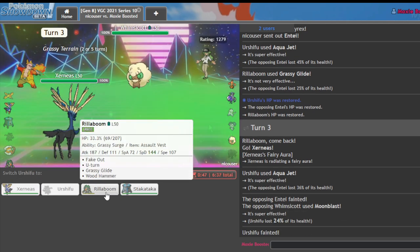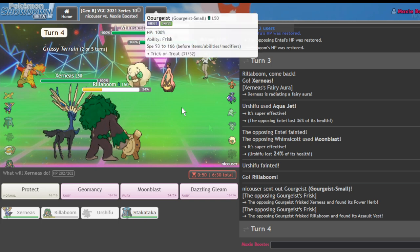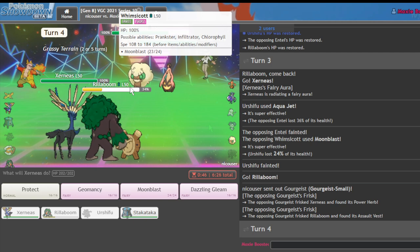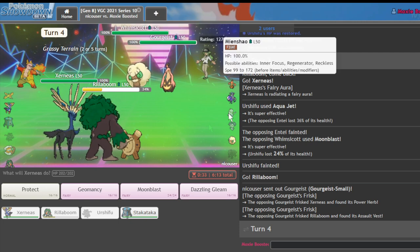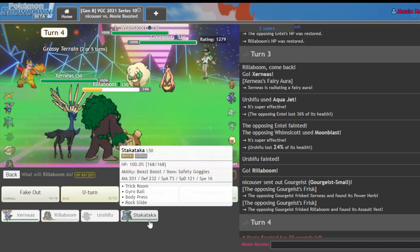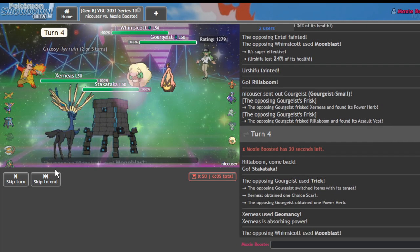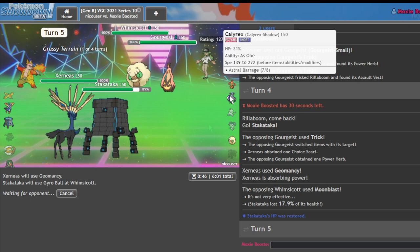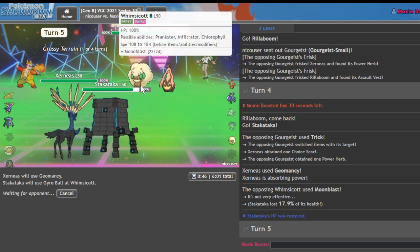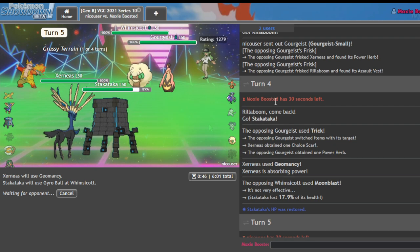I'll go for the Moonblast and bring in Rillaboom for Fake Out pressure or at least scare off that Calyrex. I'm actually pretty scared to do this because a lot of these Whimsicott are running Encore. The sash is typically on the Mienshao I guess. What I could do is Geomancy and go straight into Stack Attack. I'll Gyro Ball here — I don't mind that outcome. The Choice Scarf is going to be pretty useful now that I outspeed the Calyrex. I could also Trick Room but I think I'm better outside of Trick Room now.